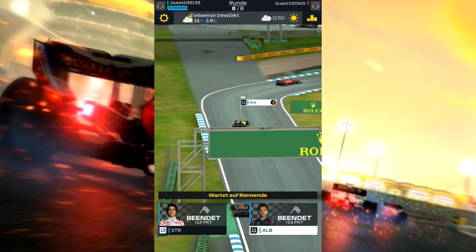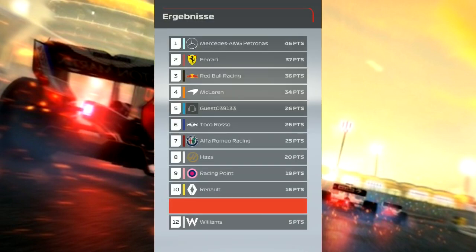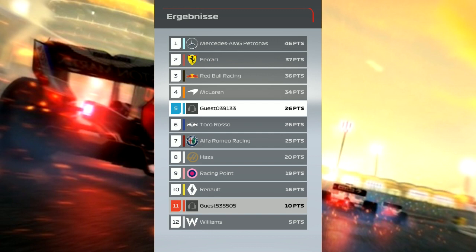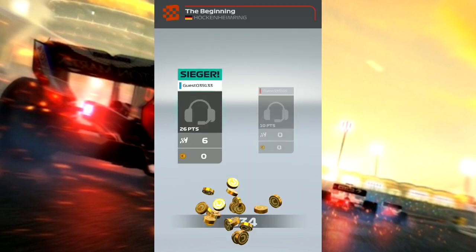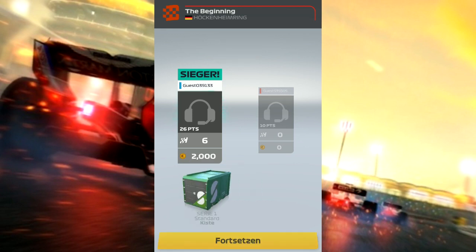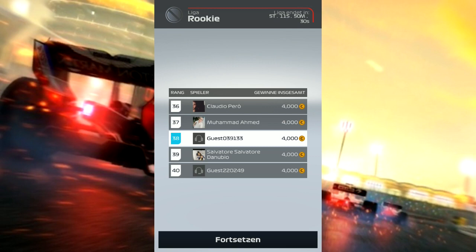Am Ende: Elben auf Platz 11, Stroll auf Platz 13. Und das Gute – wir sind vor dem anderen Dude gelandet. Für uns gab es mehr Geld als für ihn: 26 Punkte für uns. Wir haben Münzen bekommen – 2000, also unser Antrittsgeld und seins – und eine Standardkiste.